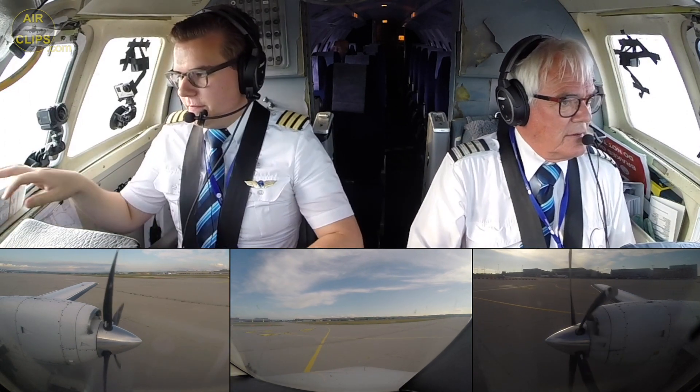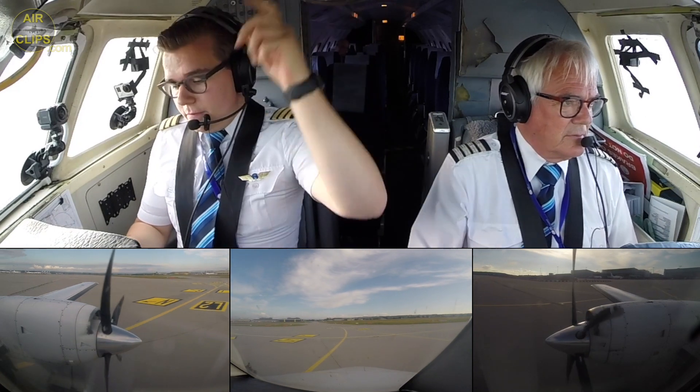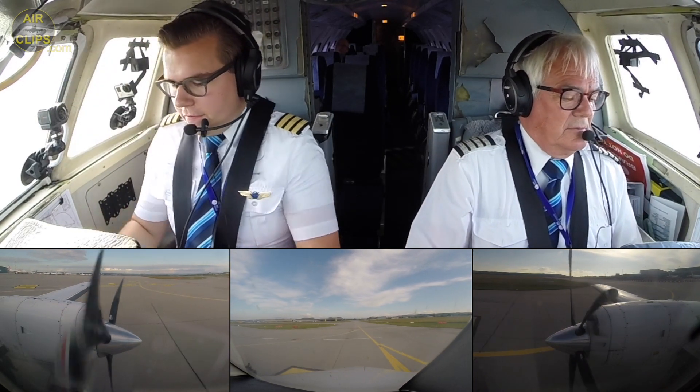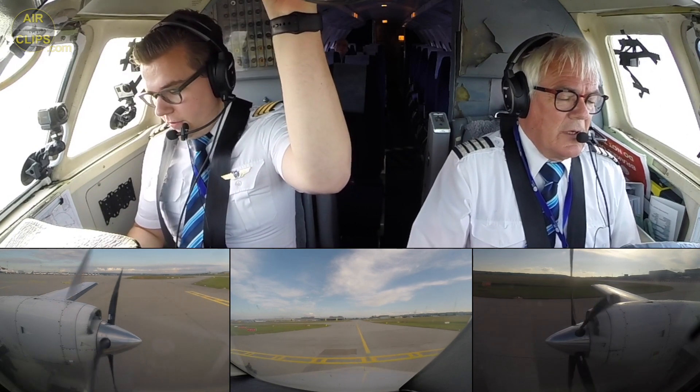Line up checklist. Stop lights on, camera signal Kevin. Carmel lights off, gust lock handle full down. Line controls, there we go. Top's checked. Fly control's checked. Bottom is checked.